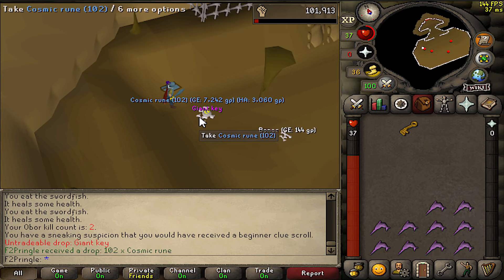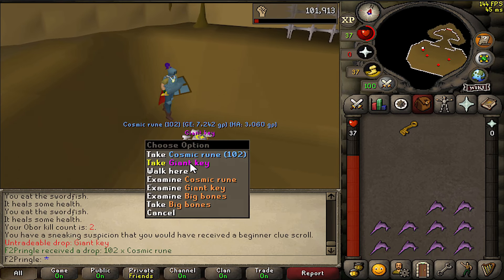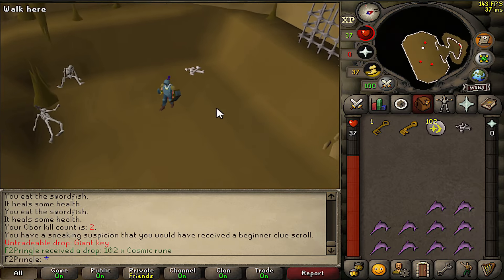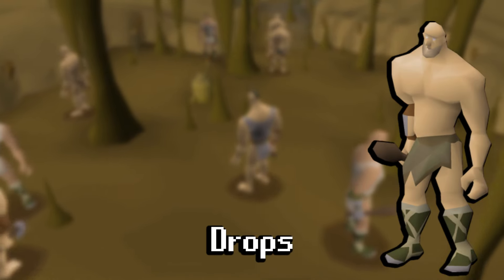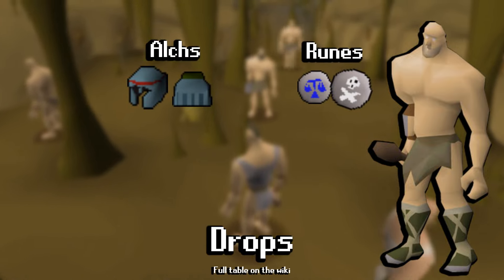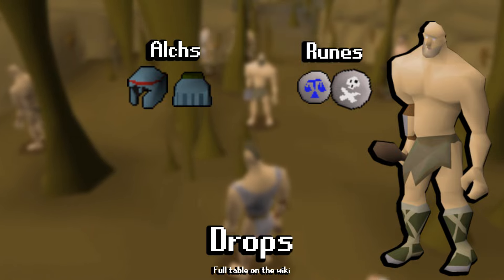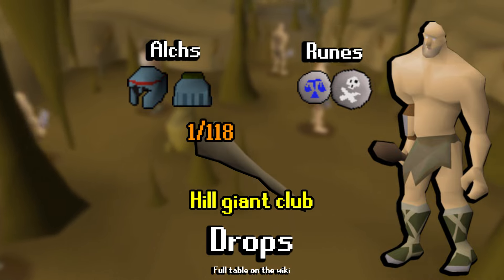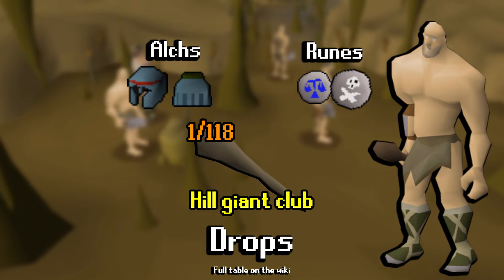We actually got a giant key as a drop, so I can run another one if I wanted. Obor is one of, if not the easiest boss in the entire game, so I'm confident all of you will be able to kill him with ease. The average Obor kill is only 27k, as he drops some rune alkables and other drops, but Obor has one unique — the Hill Giant's Club. This is a 1 in 118 drop chance and is worth a solid 1.3 mil, which is a good stimulus for free-to-play players.